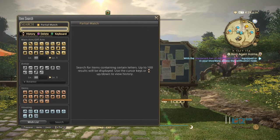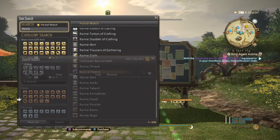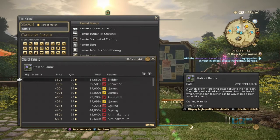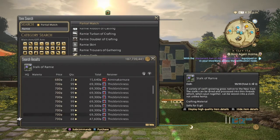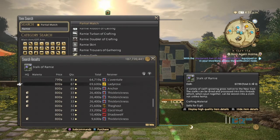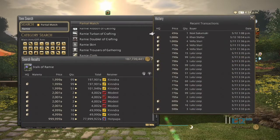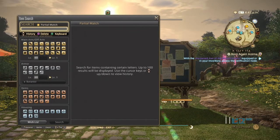Next we're going to look at rammy. Rammy is a cloth item. You can go from 250 to about 800 for normal quality, and 800 and above — up to around 2,000 for high quality. It was selling great yesterday but not too much today.